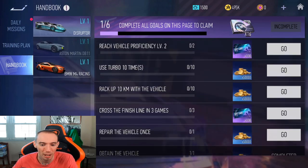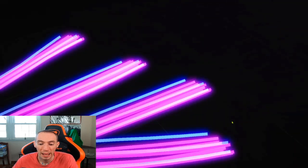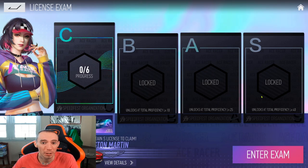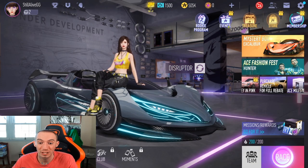The first thing I'd suggest for new players: go to Race, then License Exam, and try to complete all of them. It teaches you different tactics and helps you become a better driver. Once you complete all the licenses, you'll receive an Aston Martin Vanquish, which is a legendary supporter vehicle and one of the better support cars in the game.